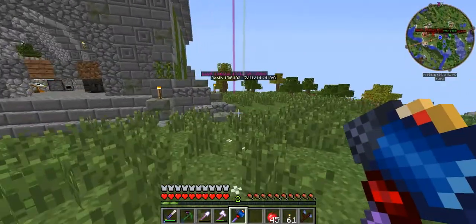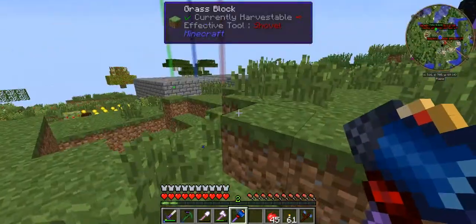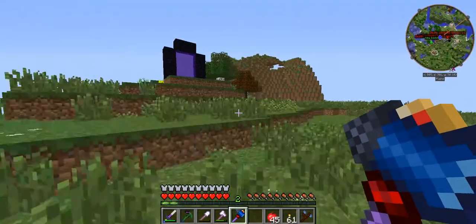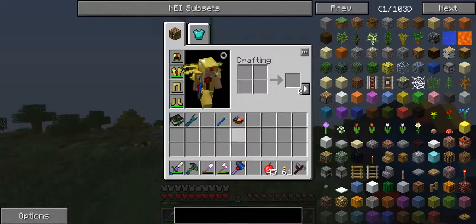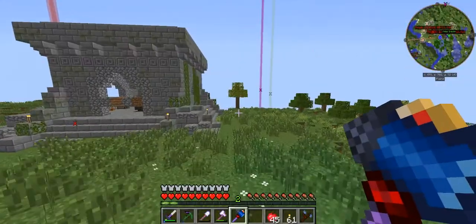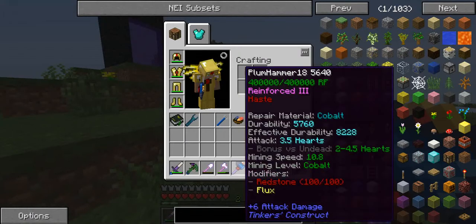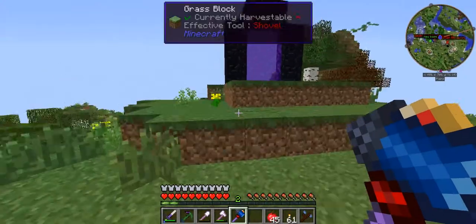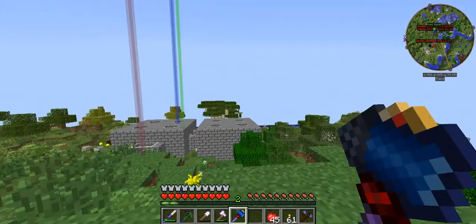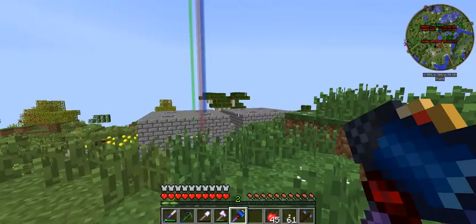Hello everyone and welcome to episode 29 of our BWC Let's Play series. I've been doing a little bit of work since this episode and the last one and made myself a hammer. I put redstone and redstone flux on it. Pretty cool, right? Redstone flux allows me to power it with the power of thermal expansion redstone flux.